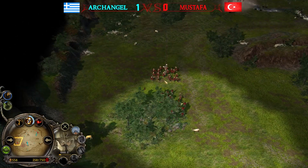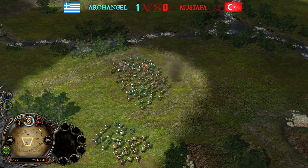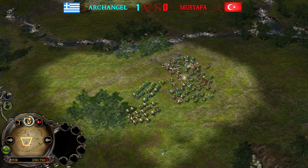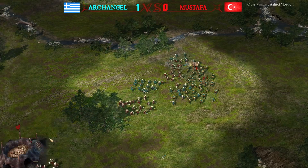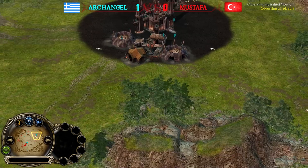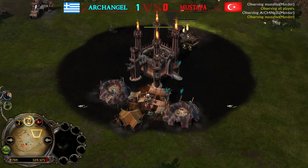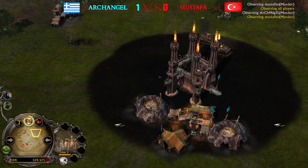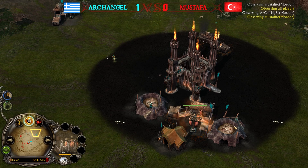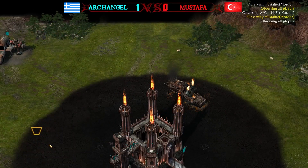Archangel has such a massive lead. Here comes the Witch King — definitely cooking. Archangel has so much money, and Industry is such a power spike for the Mordor faction, just like in Rise of the Witch King — being able to boost resource income up to 300 percent.